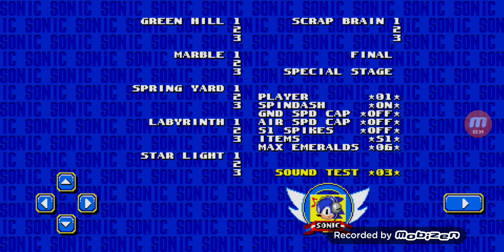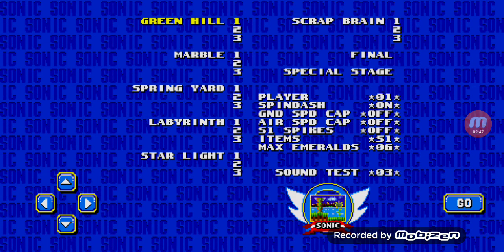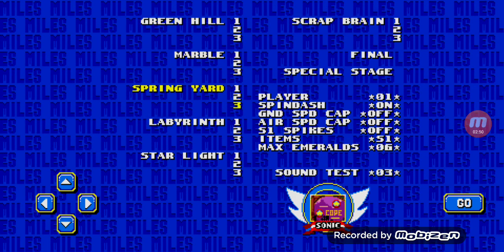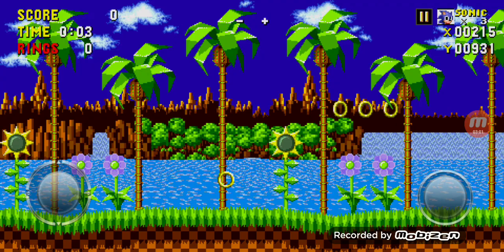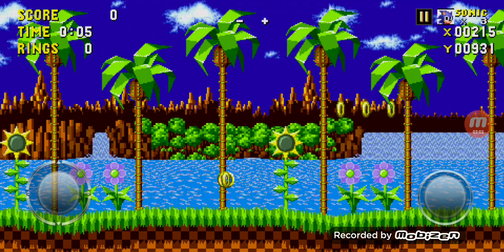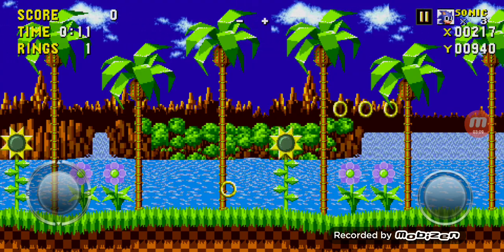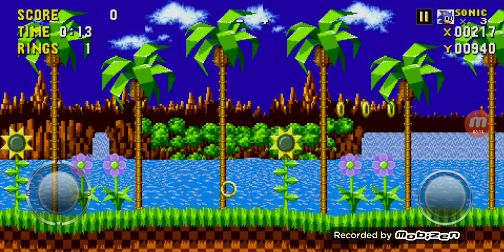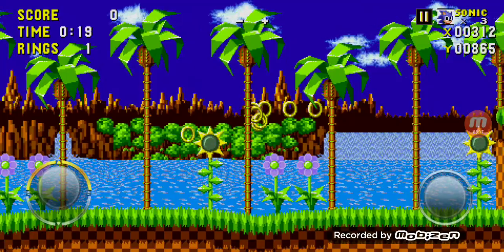And you pretty much hear a ring sound effect, so I think that means you entered the bug mode by now. Let's start. Alright, I think when you click on score, now you're a coin — now you can place things around and stuff. Placed objects around.